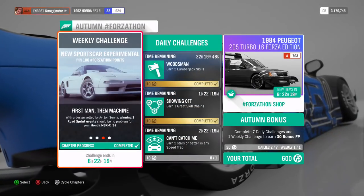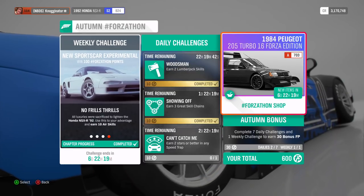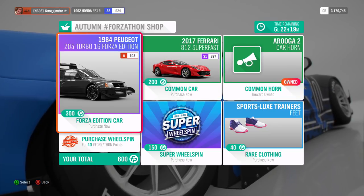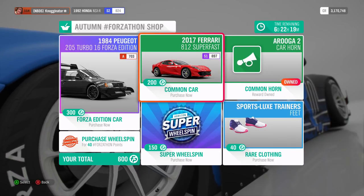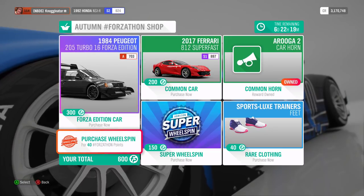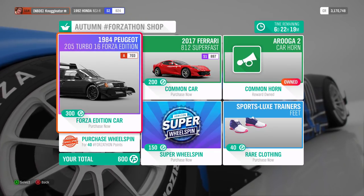There we go, that is how you do all the Forzathons. I just got homage points and I'm now at 600. I don't want to buy this one just because I don't care for the car. There are some cool things — a new horn, clothing, super wheelspin, Ferrari — you can get wheelspins if you really want. Anyway, hope you guys enjoyed, see you guys next time, peace.